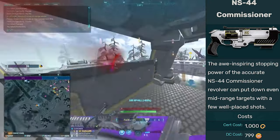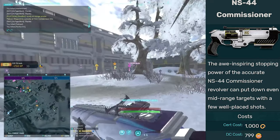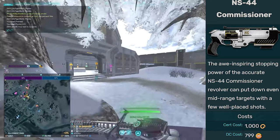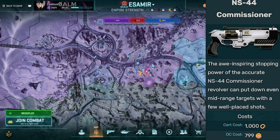The Commissioner with a laser sight and a one-time scope is pretty much always the best secondary option. Maybe you'd want the silenced pistol if you're playing stalker infiltrator, but we're playing heavy assault, so the Commissioner is best.